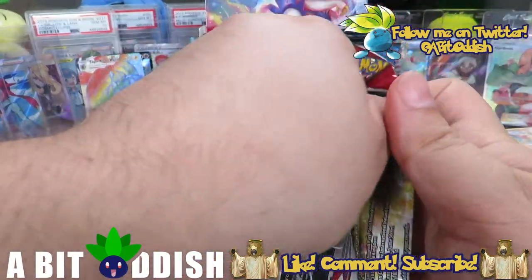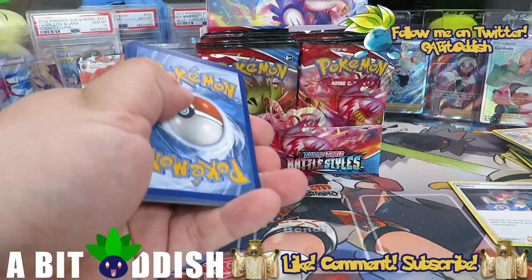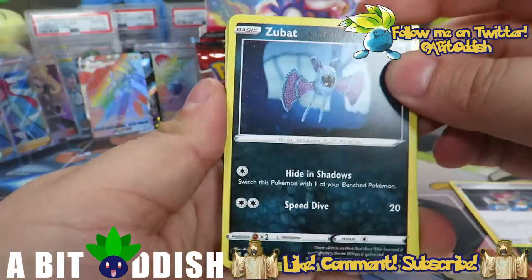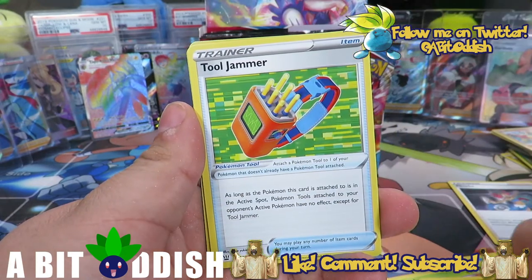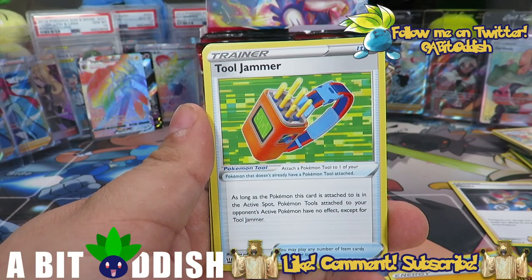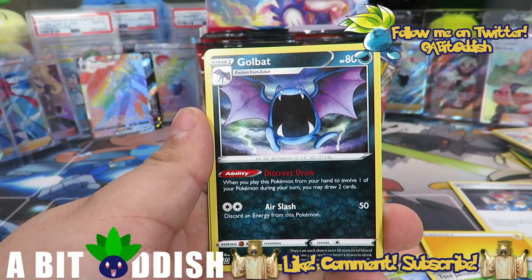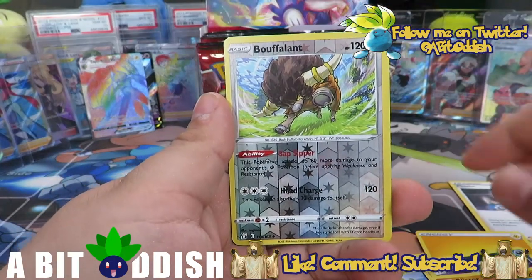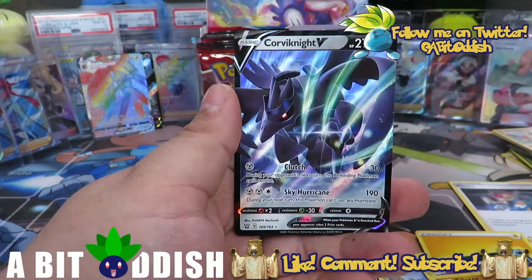Next up a Rapid Strike pack — let's see what we get. We felt some glossy gloss! Frillish, Blipbug — love Blipbug — lightning energy, Tool Jammer: as long as the Pokémon this card's attached to is in the active spot, Pokémon Tools attached to your opponent's active Pokémon have no effect. That's pretty cool — it kind of blocks Jirachi if they have a skateboard on it. We got a Bouffalant — love that artwork — and a Corvinite V, very cool.